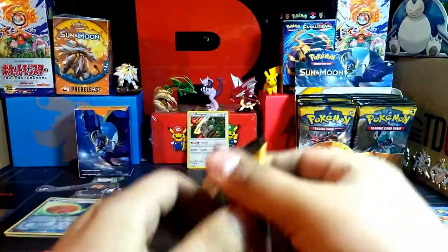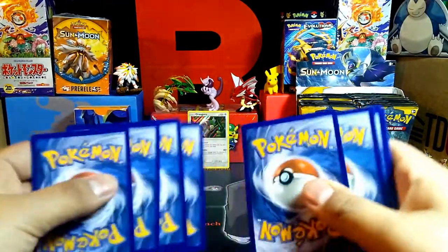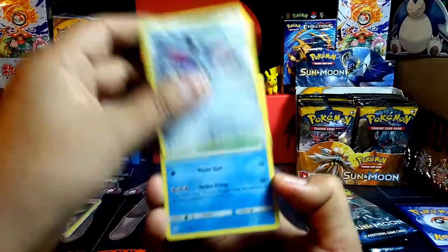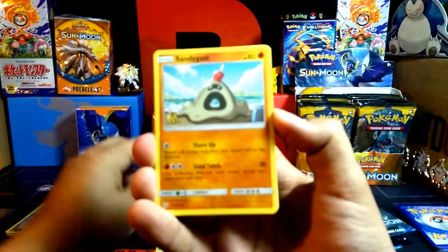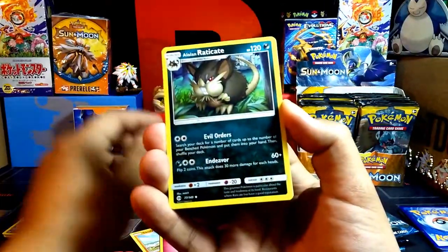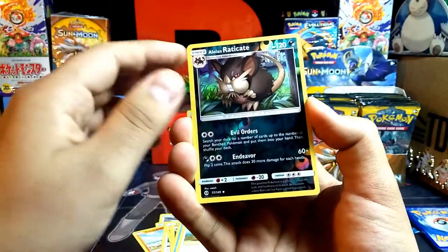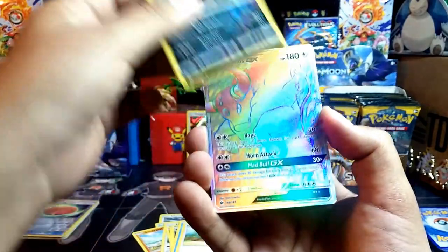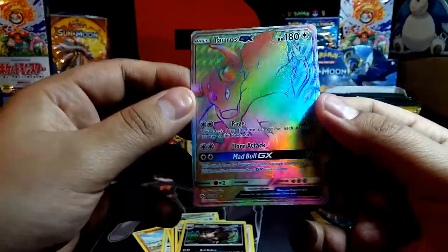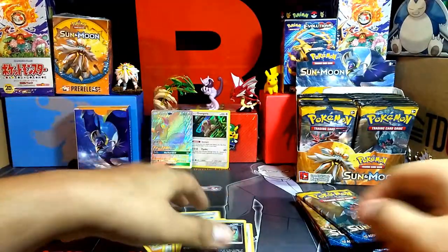Pack two starts off with Skarmory, Poliwag, Sandygast, Eevee, Crabrawler, Fairy Energy, Alolan Raticate, Wishiwashi, reverse holo Alolan Raticate. Our final card — oh, sweet! A Tauros GX Hyper Rare! Those textures are awesome. Dang, right off the bat. Two for two — awesome!